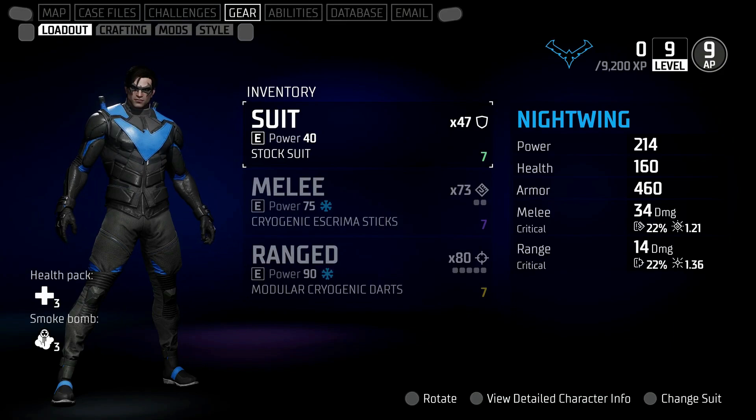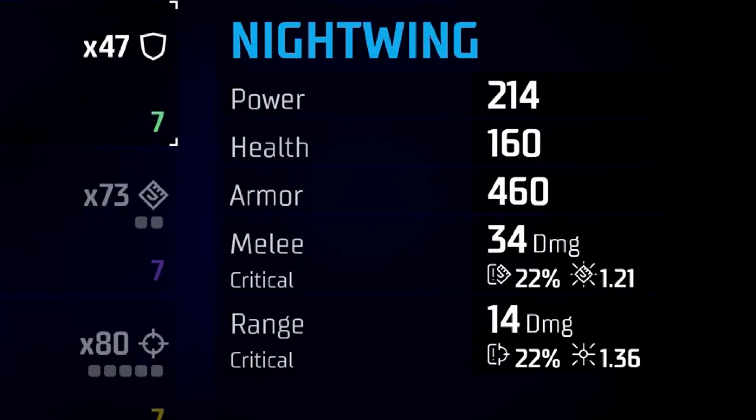The only status effects we really know about so far are frost and fire, and we do actually see those in the demo. You've then got your different stats for your character — a power level, which I imagine will be similar to Marvel's Avengers and Destiny, giving you a rough idea if your gear is powerful enough for a particular piece of content. And then you've got your more regular stats like health, armour, melee and ranged damage, as well as crit chance for those damage types.